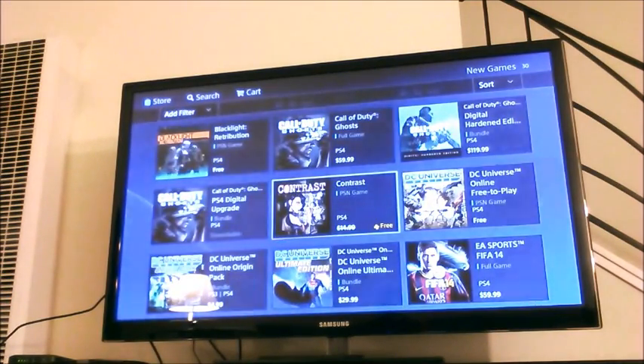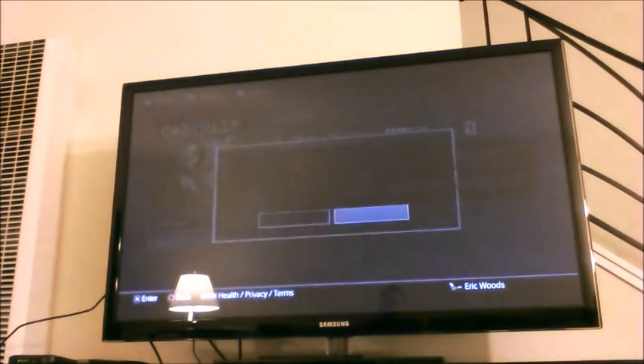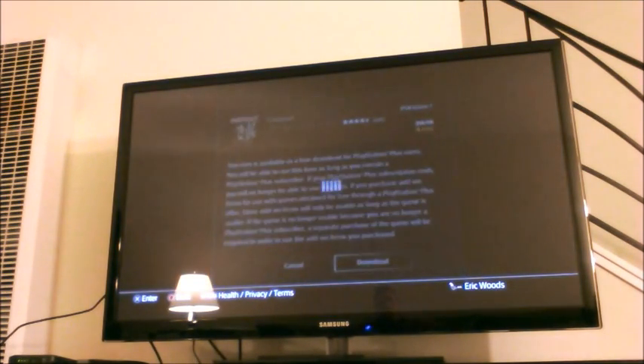But let's say that — Contrast is free. So I go down, I click on that, and I click download. It's going to come up with this screen. Click download again, and then you've got to wait just a couple of seconds while it turns all the gears and communicates with the servers and stuff like that. This process might be a little longer than it will usually take.